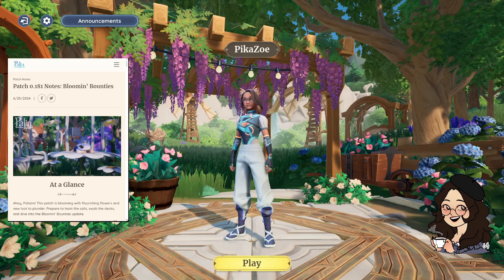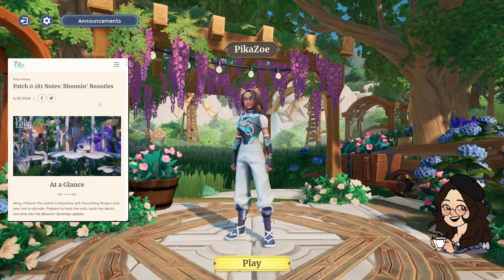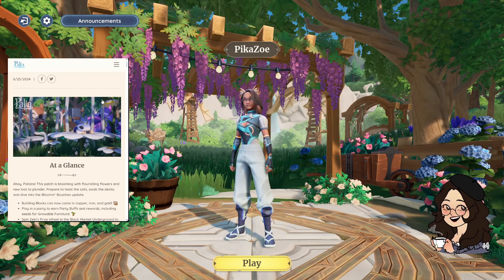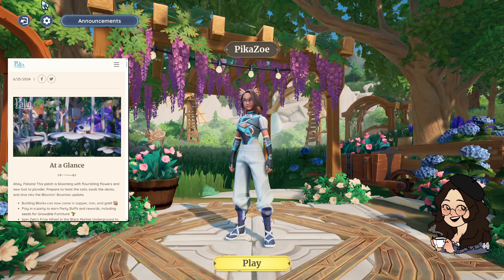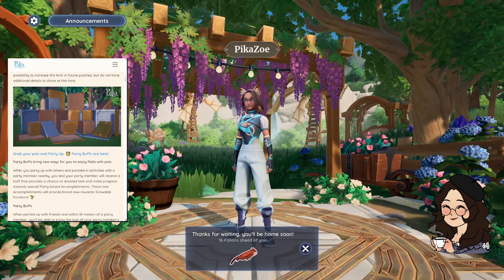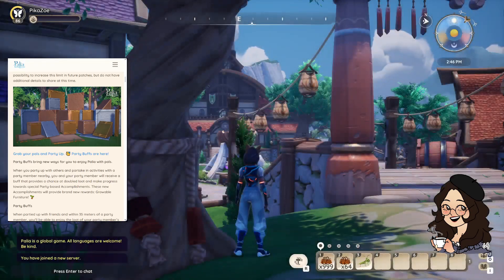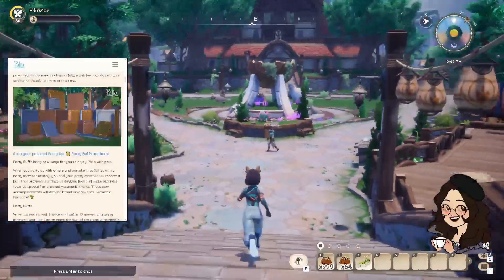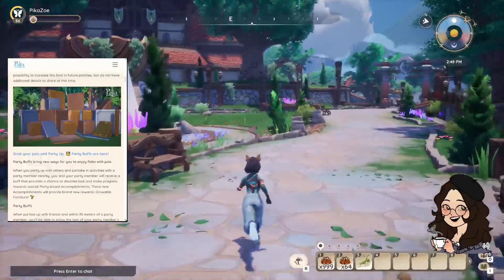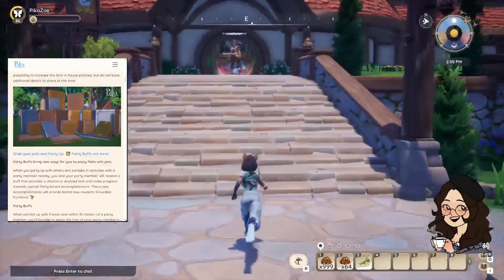We are in! We have the Blossoming Blue Bounties update. Ahoy, Palians — this patch is blossoming with flourishing flowers and new loot to plunder. Prepare to hoist your sails, swab the decks, and dive into the Blooming Bounties update. Hello lovely ladies and gentlemen, this is Zozo Oats — I was about to say Pika Zozo Plays but I'm no longer that. We're going to head straight to town hall and pick up those lovely metal building blocks you see on the top right.